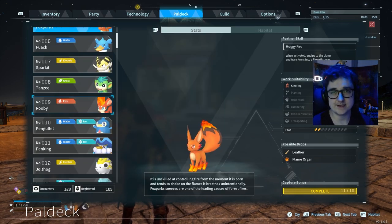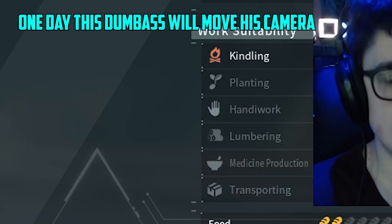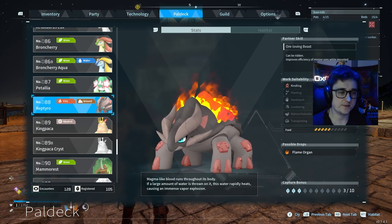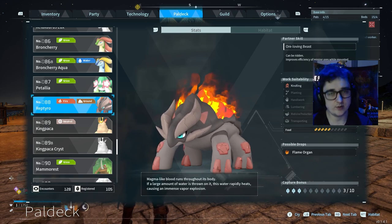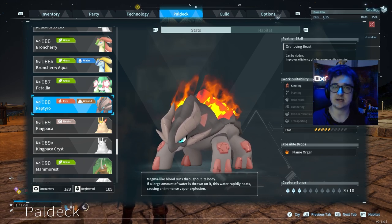Just to point out, we have Foxpox here with level 1 kindling — that means it'll do the job but very slowly. Whereas Suzaku has level 3, so I imagine it does it 3 times faster. You do get pals with multiple jobs, like Reptyro who has kindling and mining. Bear in mind they might ditch one job for the other, though they may update this later.